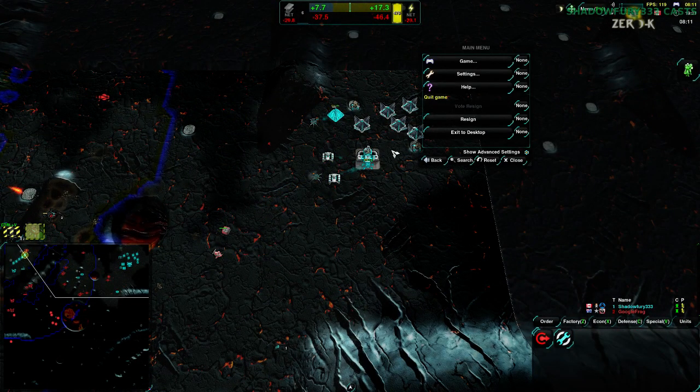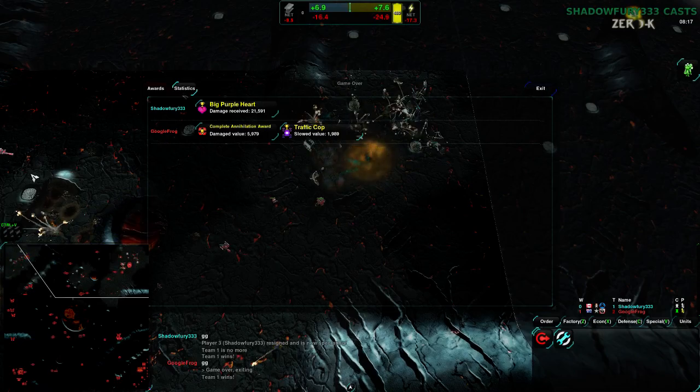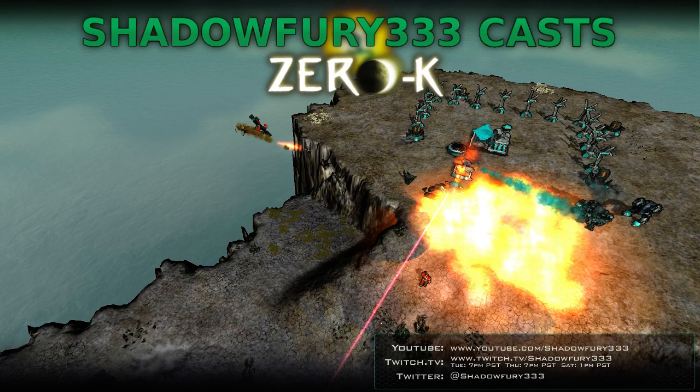Well, that was unfortunate. I will have to make a better start next time. Let's go for a better game. Alright, game two. We're gonna be on... something that hopefully doesn't encourage a particular factory quite so much. Avalanche is the one that the server popped up. That's an okay map, I'll go with that. Avalanche is a perfectly fine map.